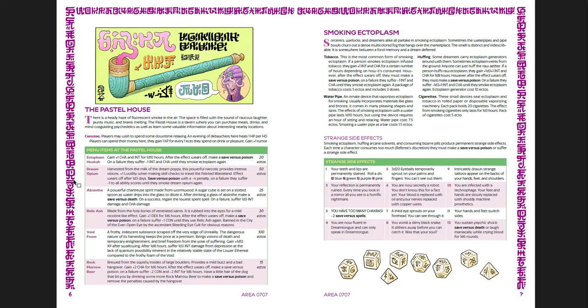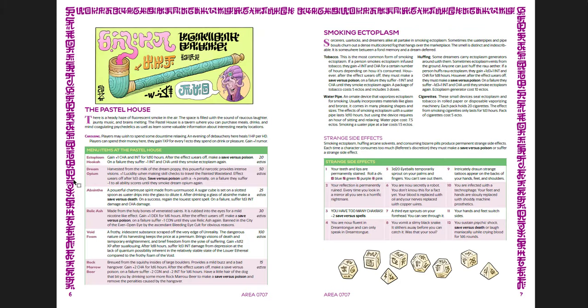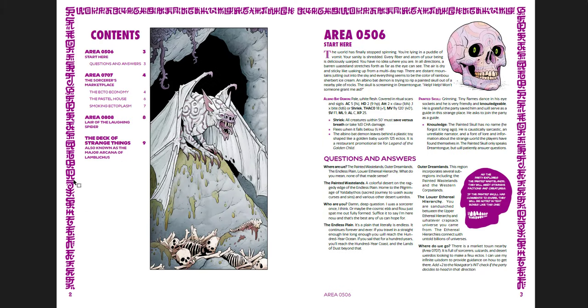Really it's ten pages because it's a spread. You have the Pastel House: 'There is a heady haze of fluorescent smoke in the air. The space is filled with the sound of raucous laughter, jaunty music, and brains melting.' The Pastel House is a tavern where you can purchase meals, drinks, and mind-coagulating psychedelics, and learn some valuable information about interesting nearby locations. And then you get the horrible lair of the laughing spider - it's a baby face on a spider, just absolutely horrible. Then you get a deck of strange things, which is basically like a deck of many things - you draw a random card and weird stuff happens to you. That's all you get, but it's a good sample of the kind of stuff you're going to run into in this setting.